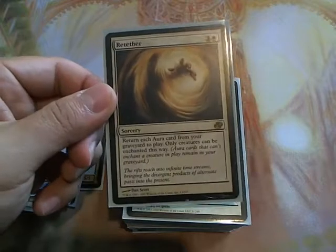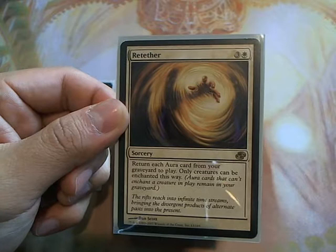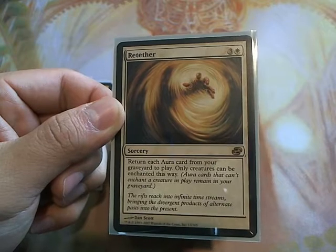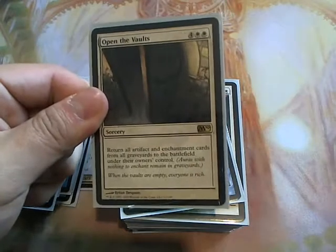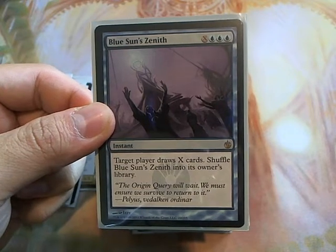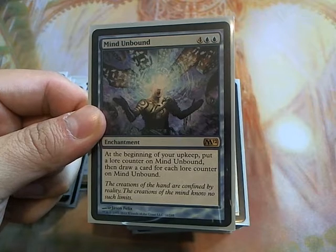That is it for the auras — let's go ahead and go through the spells. Retether returns each aura card from your graveyard into play, and only creatures can be enchanted this way. In case your Bruna gets shuffled into your library, there are creatures in this deck that will help you out — you can play this and do a semi-Bruna ability on one of your creatures. Open the Vaults is good because any enchantment you have in your graveyard will always come back into play. Blue Sun's Zenith is a cheap way to get some card draw — remember it is an instant. Mind Unbound gets pretty crazy in Commander games. If nobody removes this, you will be drawing quite a number of cards.